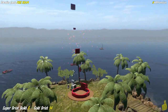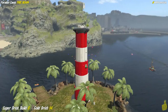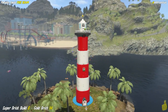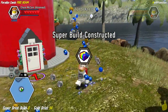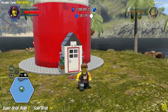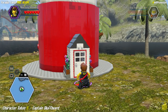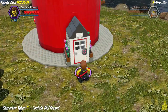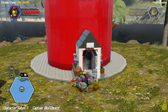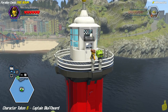We're officially out on the island — luckily for us, there were no sharks to chomp us up. Once we're out here, we simply walk up and approach the super brick build and cash out by building up Bluff Beard's Lighthouse. We've actually got a pry point at the bottom — go ahead and get your crowbar out and crowbar it open. Once we get up top, we actually find ourselves a character token for Captain Bluff Beard.